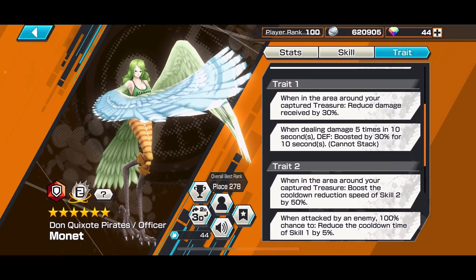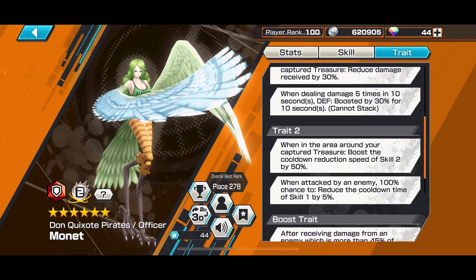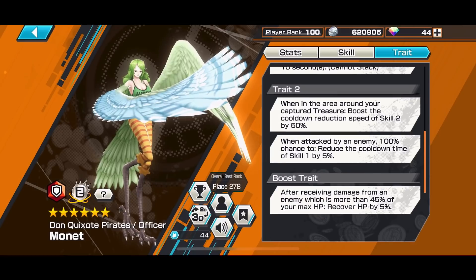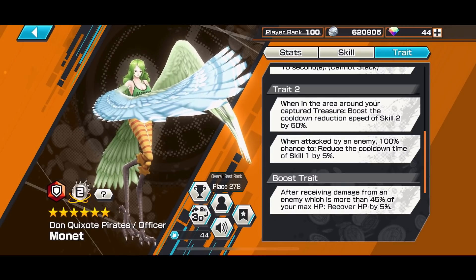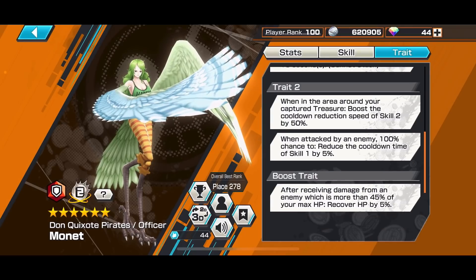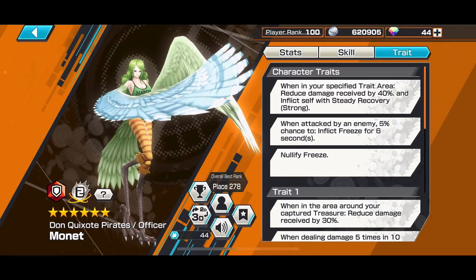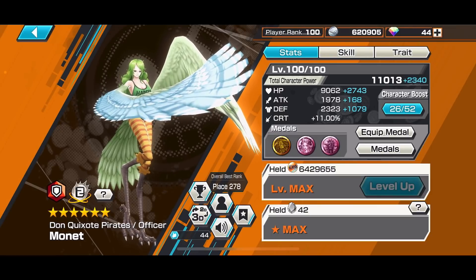You can't get frozen when around your own treasure area, and you get 30% damage reduction there. If you manage to hit your opponent five times within 10 seconds, you get a 30% defense boost for 10 seconds — just use your long range attack. When around your own captured treasure area, you get 50% skill two cooldown, and each hit from an enemy gives 5% skill one cooldown. With the medal set on top, you rapidly gain skill one cooldown to get the snow wall up.